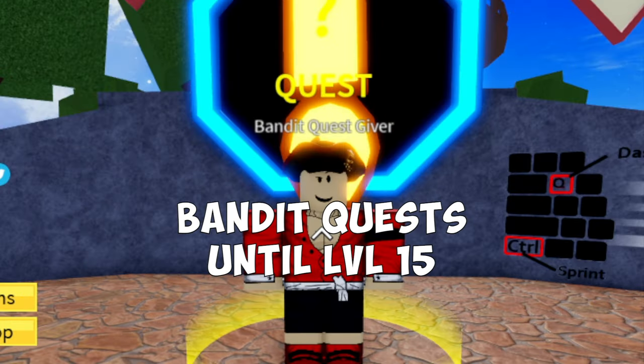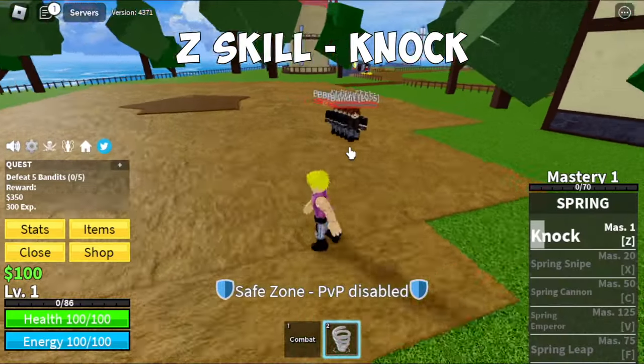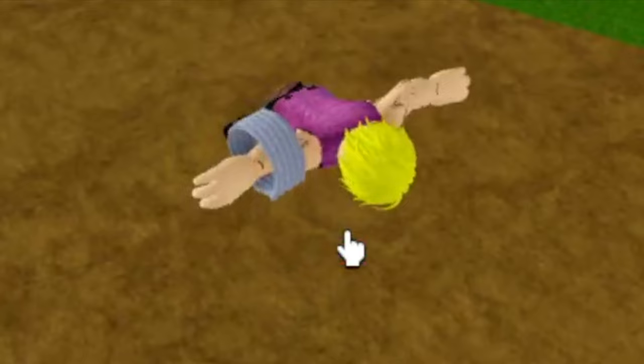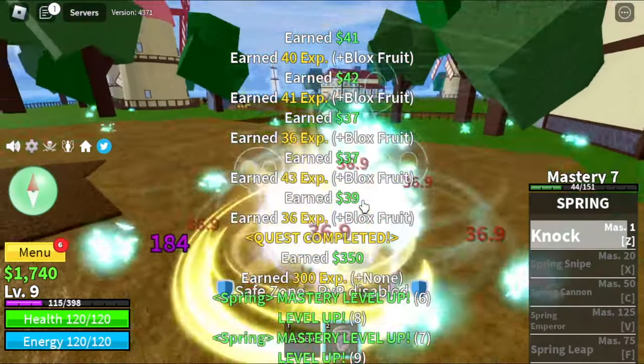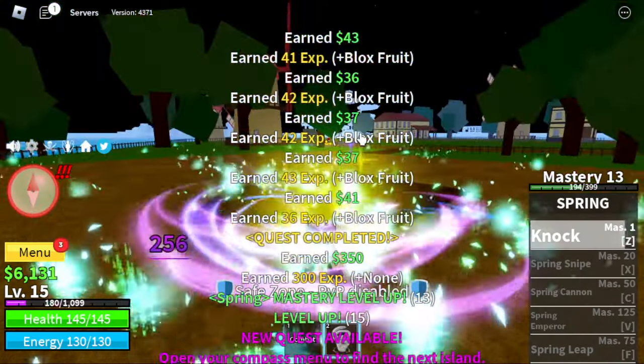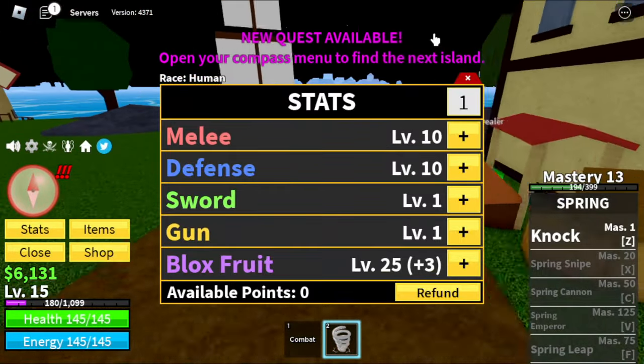Let's start. First off, Bandit Quest at level 15. Also for our first skill, the Nock skill — Z skill. This fruit is kinda similar to the Gum Fruit. Once we reach level 15, here's an update on our stats: Melee 10, Defense 10, Block Fruit 25.